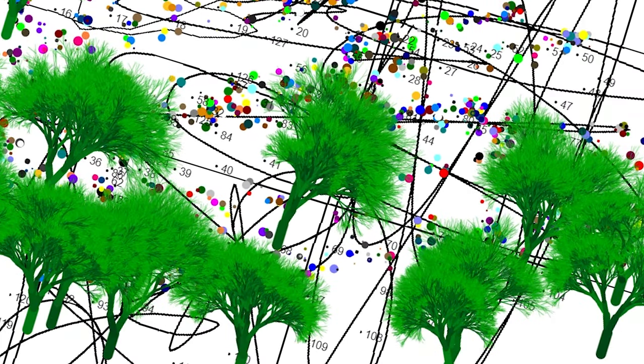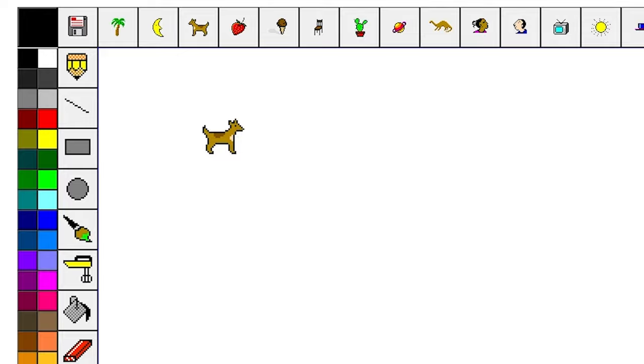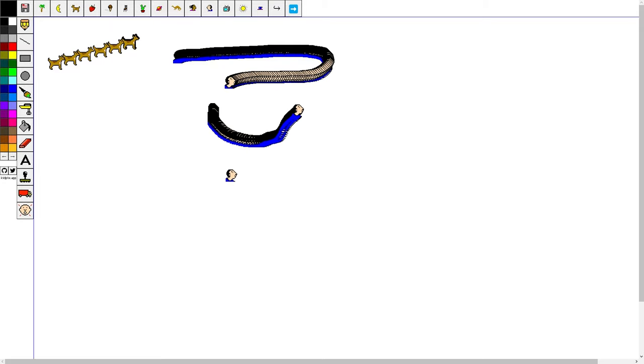Oh my god. My computer's left. This is like a stamp — rubber stamps. Yep, I remember just freaking spamming these. And then that dog's smelling that dog's butt. Oh my, you could just straight up draw. Subscribe.